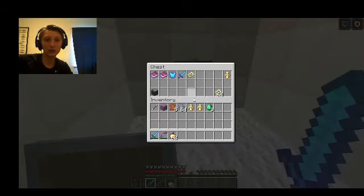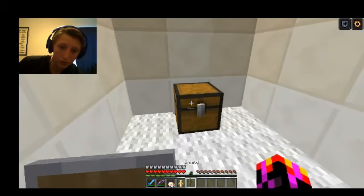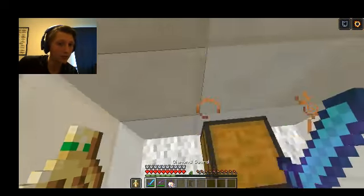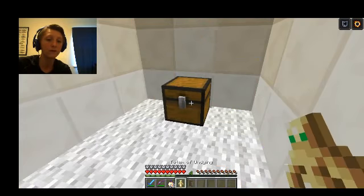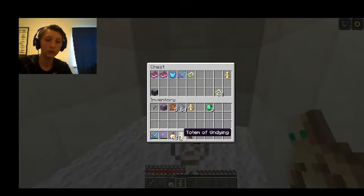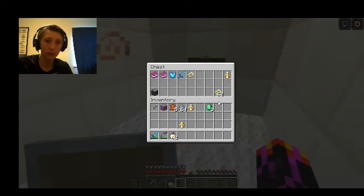In here is new stuff — they added the Totem of Undying, which you can put in your off hand or your normal hand. And if you die, it'll resurrect you and give you Regeneration 2 and Absorption with 4 extra hearts for a couple more seconds, which can be useful — like if you get blown up by a Creeper and then fall.